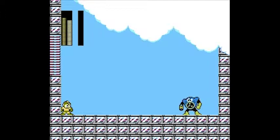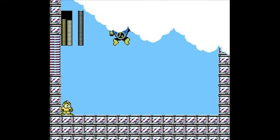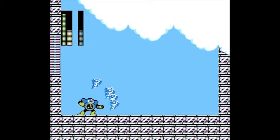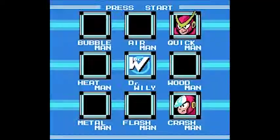Leaf Shield is Air Man's weakness, so you're going to see that play itself out right now. I test out the Metal Blade first just to see if it works, but it doesn't — nothing can shoot through that wind. The Leaf Shield takes him out in four hits — two hits in normal mode, four hits in difficult mode. And that's it.